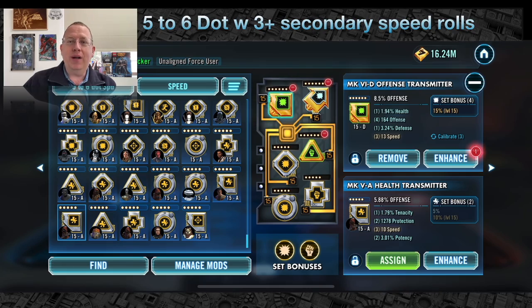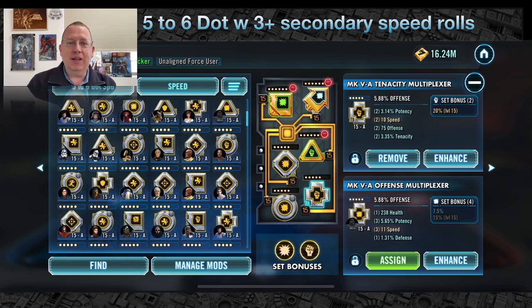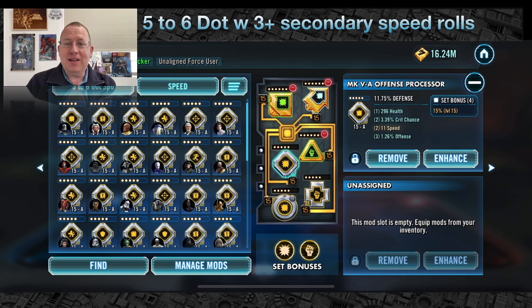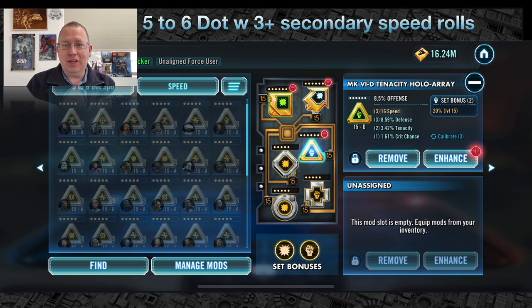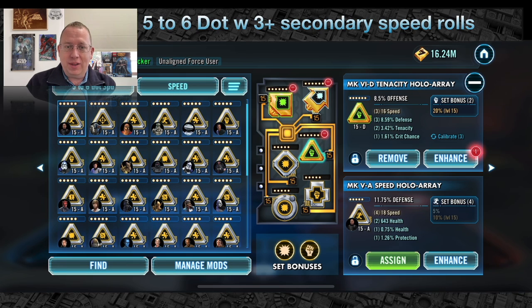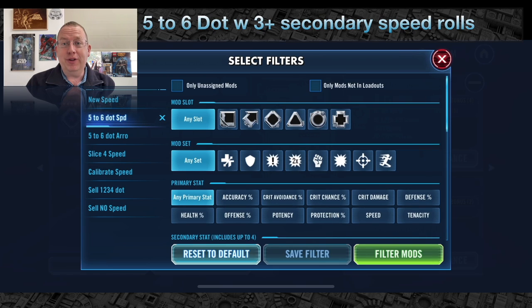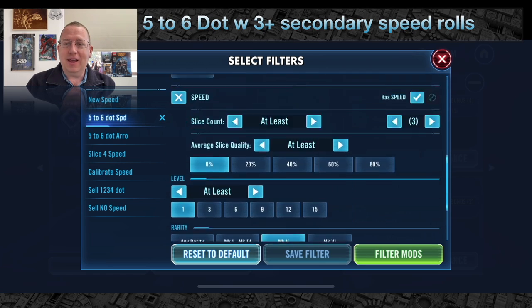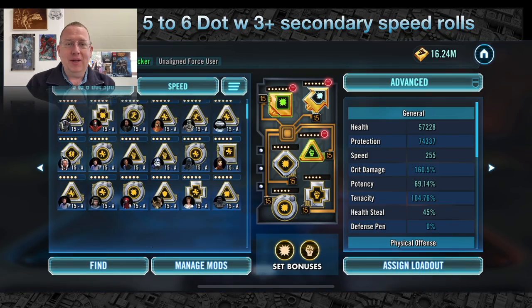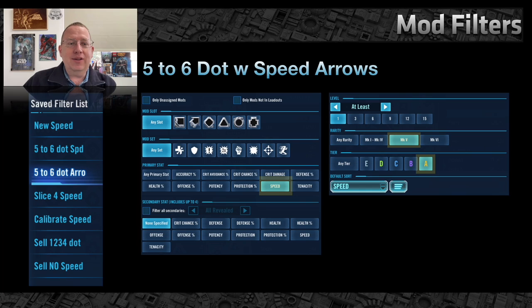I'm not going to upgrade any of these as I don't currently have the resources, but if I did I know immediately where I want to go. If I click on one of these mod sets — square, triangle, whatever — it will automatically filter it in that screen, so you don't have to worry about selecting a slot type when you're actually building your filter.